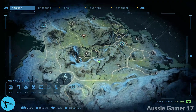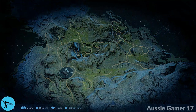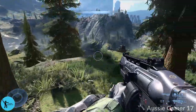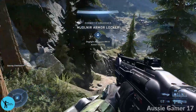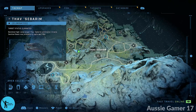Now we are just further to the west and we are going to go grab the next armor locker. Make sure you grab this one — it's pretty easy to find and not too much going on around it. It's just west of the high value target, Thab's Sebarim.